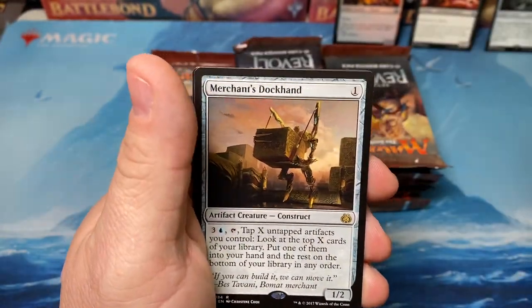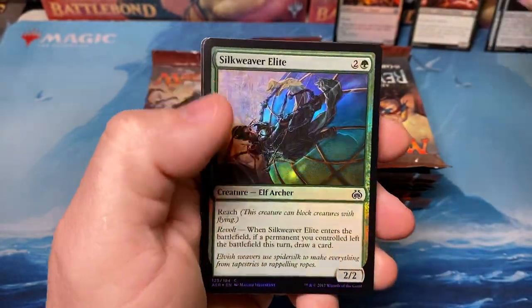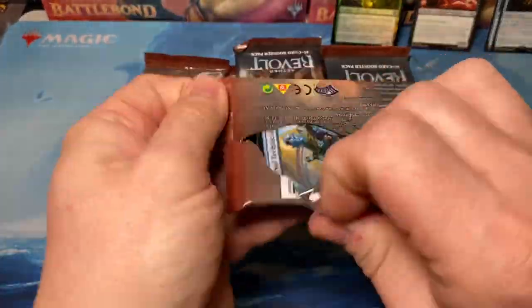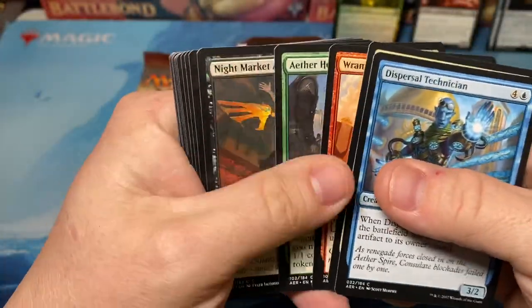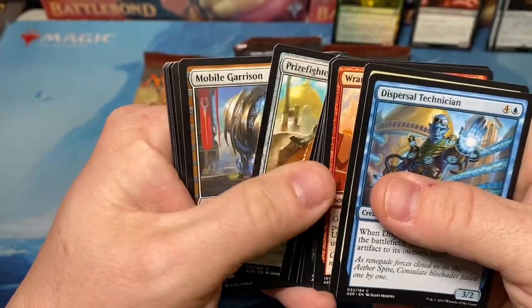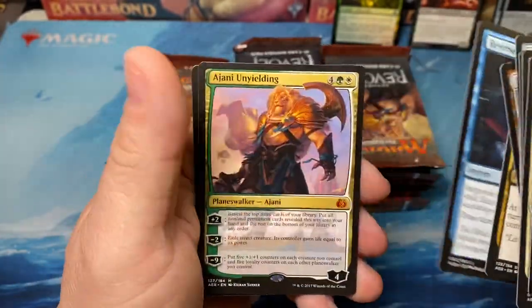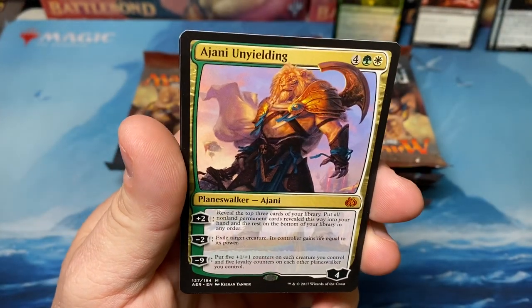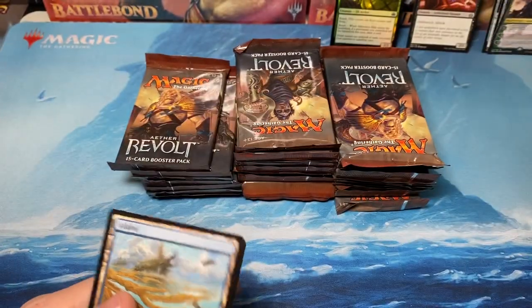Merchant's Dockhand, and another foil - a Silkweave Elite. And are you guys ready for Theros Beyond Death yet? I'm so ready for something to change the metagame. A Jace, Unraveler of Secrets - that's our first mythic and it's a Planeswalker. That's a good start.